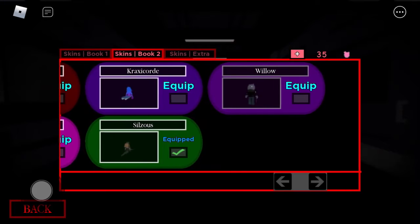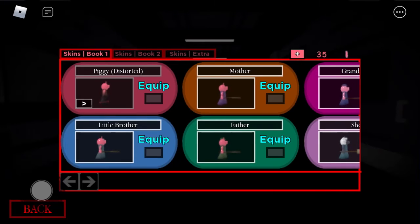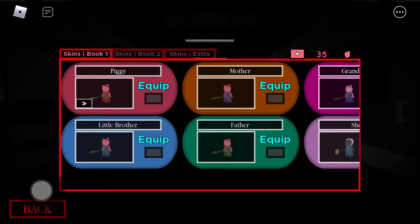We've gotten Silsus, we've gotten Willow, and Distorted Piggy, so I think Chapter 12 has done pretty well for us.